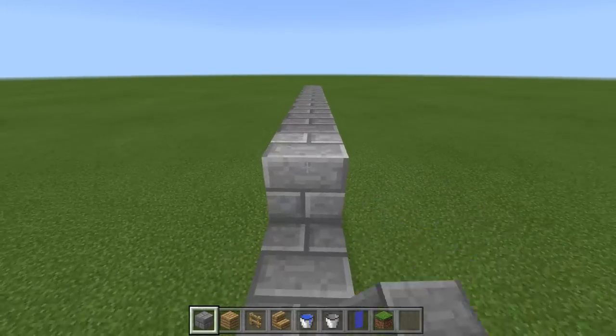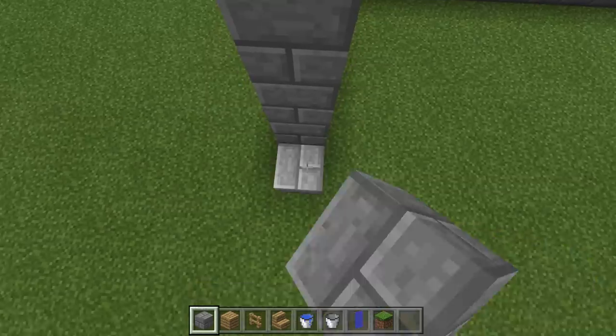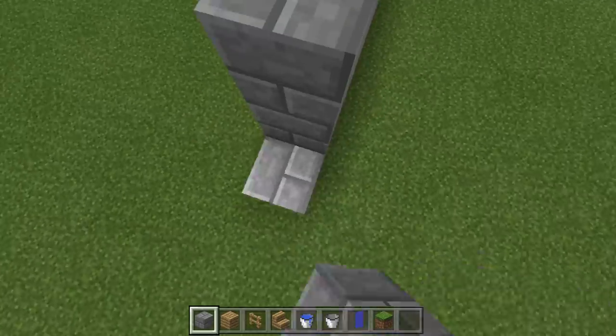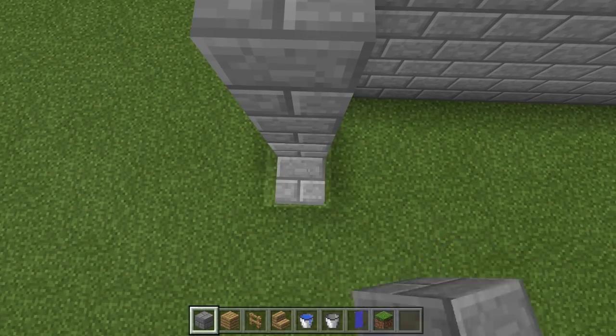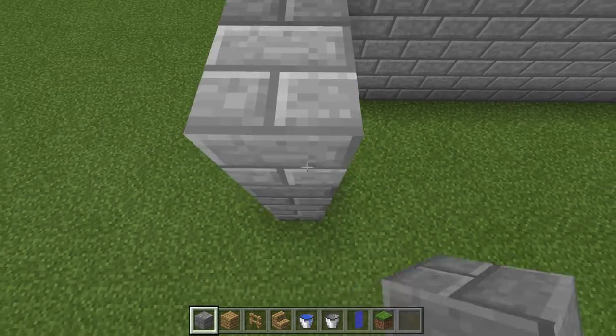You can build the castle in any order you like. For the purpose of this video, we've started off with the walls. They need to be 15 blocks long and five blocks high, but remember to leave a three-block gap for the portcullis.